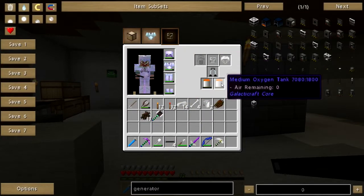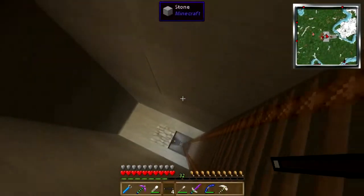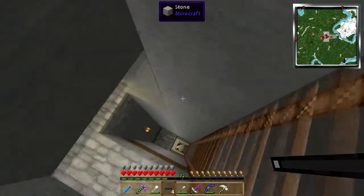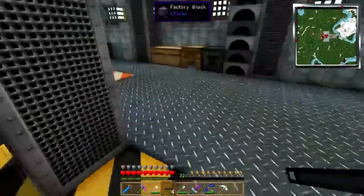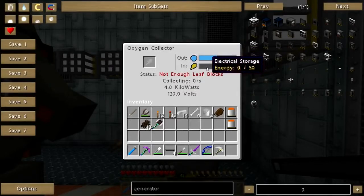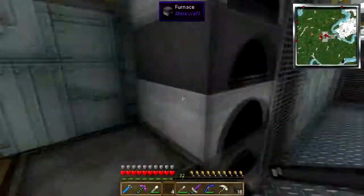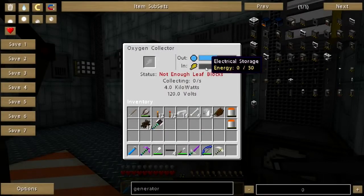Let's take these off and go back down to the rocket room. Hopefully make one last machine, and then the next thing will be the rocket. It's making oxygen because it has oxygen to make. I bet you can't run off rotten flesh — yep, I didn't think so. If it's on the moon, you can surround this thing with leaf blocks or planted wheat, and it'll get oxygen from that.